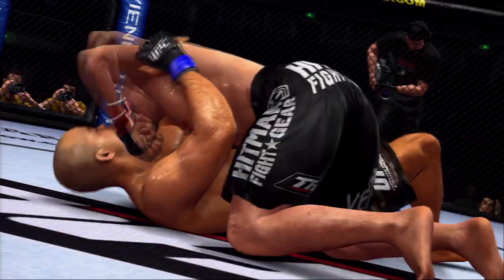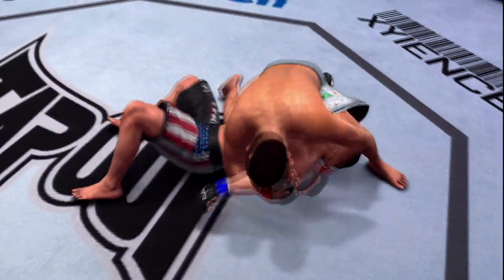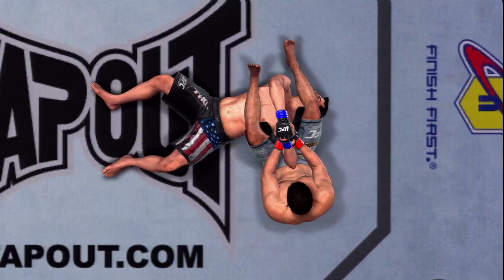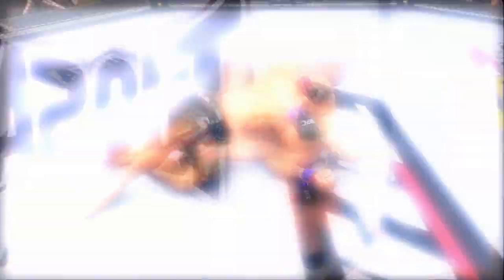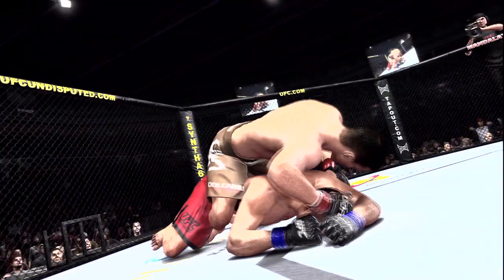One other thing I noticed when playing the game is that you can transition from submissions — what we call submission switching. Say you're going for a Kimura; performing a submission switch will allow you to switch from the Kimura to go for an arm bar. New back positions were added too, and it looked great — like Matt Hughes did to Royce Gracie.